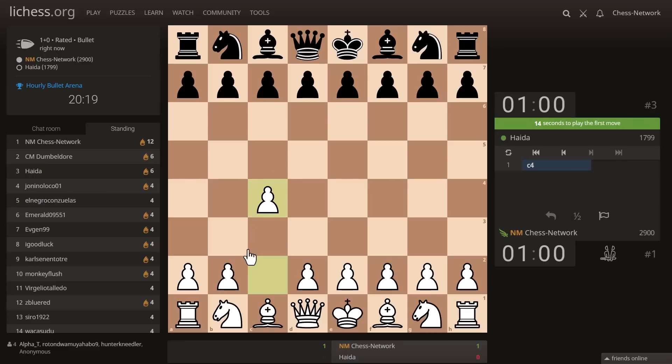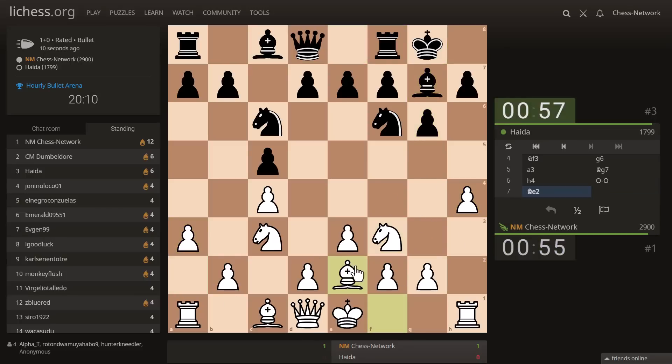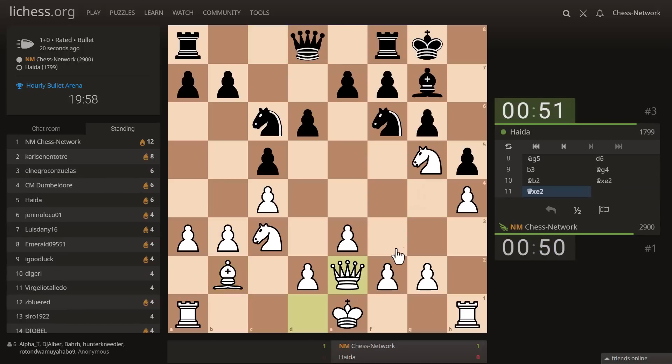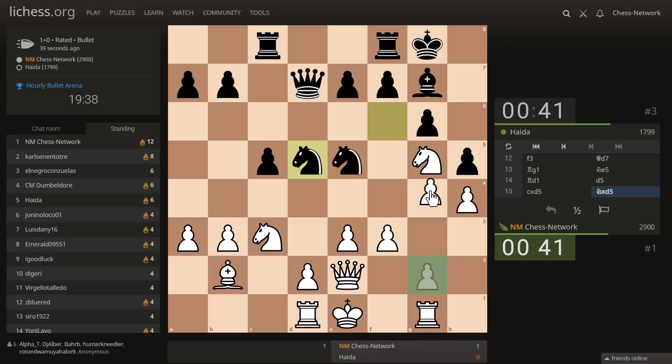Alright, this is the number three guy. It's tough to do the fishing pole against the Fiend Keto. Let's get Fiend Keto'd first. I was looking at maybe playing f3 and g4. Let's try this. I don't want to castle queenside — I'm going to castle nowhere. No-sides castling. Is this too crazy?